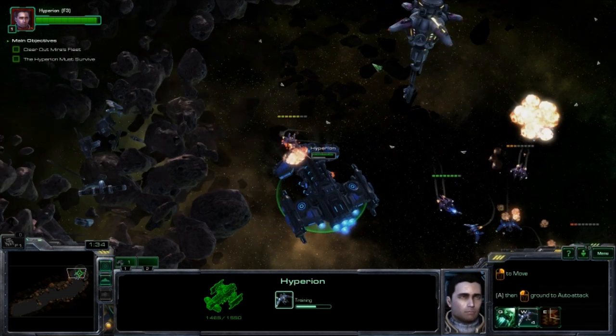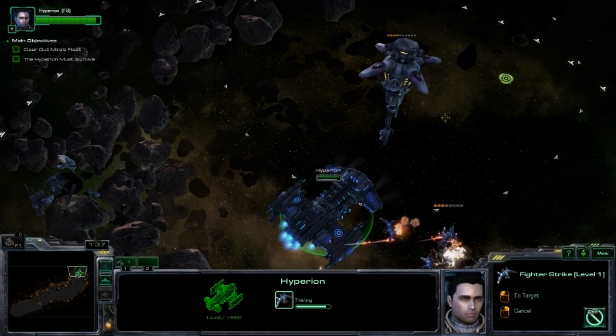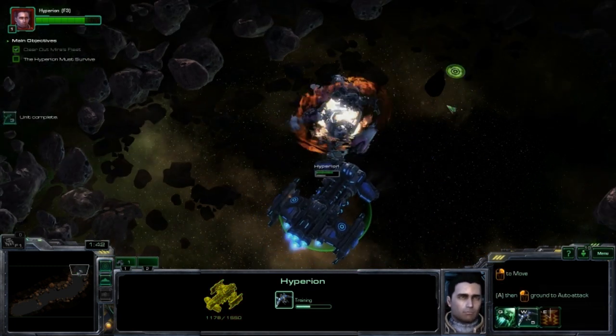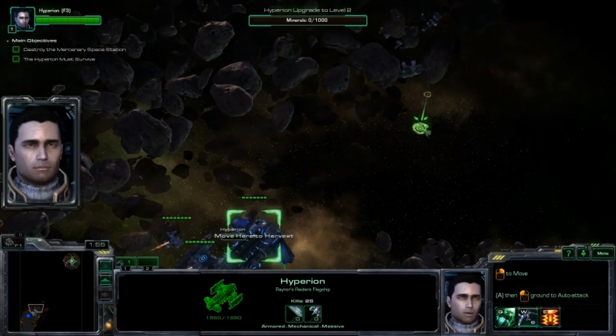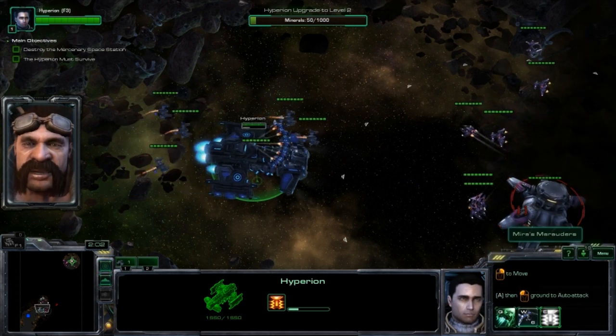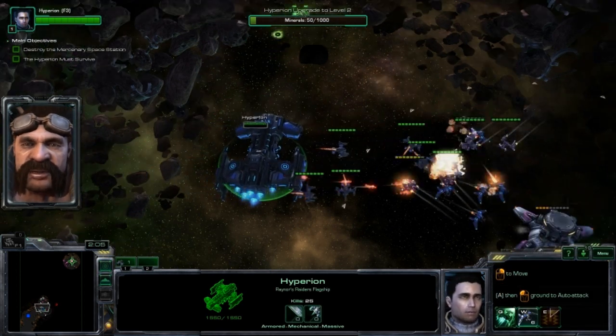Tag squad's away. Bring her around. Confirmed. Mineral fields — we can harvest these for more resources. Get those minerals and I can upgrade the Hyperion. Make her even tougher.